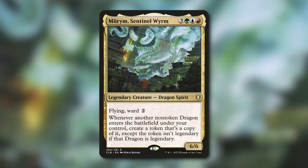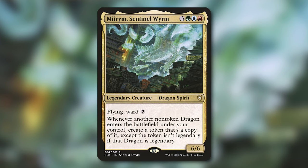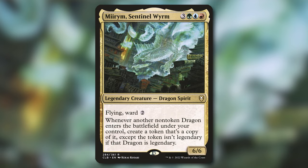Mirim Sentinel Wyrm costs three green, blue, red for a legendary creature — Dragon Spirit, 6/6 with flying and ward 2. It says whenever another non-token dragon enters the battlefield under your control, you create a token that's a copy of it, except the token isn't legendary if that dragon is legendary. Count yourself lucky if you have never had to face down the barrel of one of these decks — and even luckier that I made you one that costs barely anything.